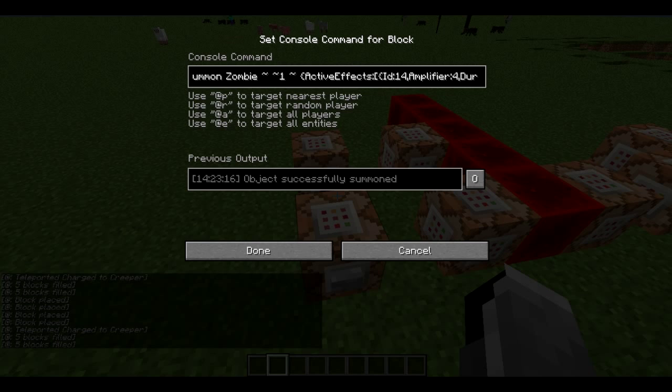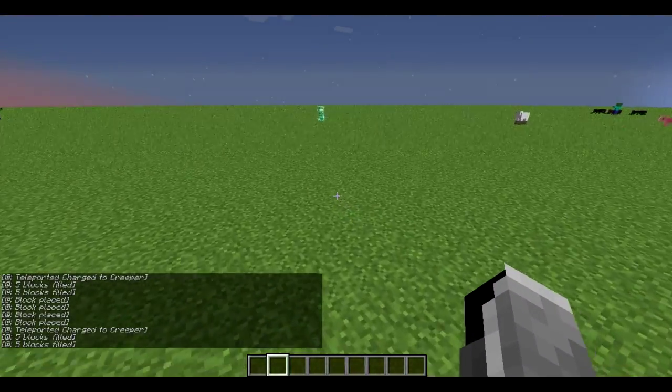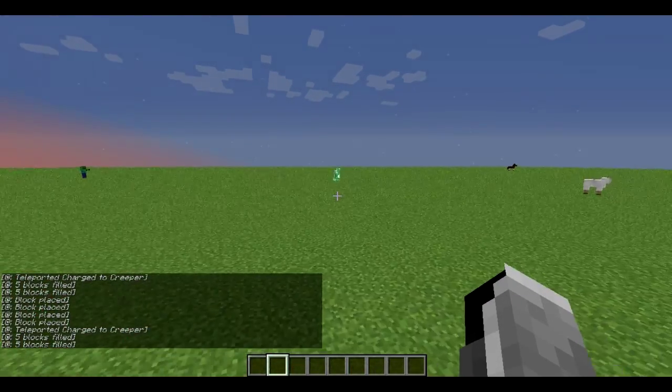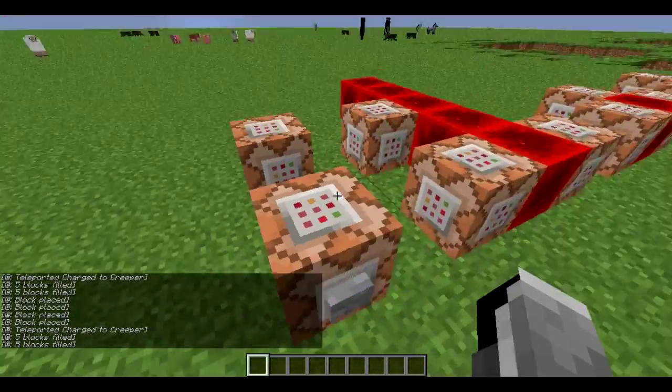Basically, this is summoning a zombie with invisibility and resistance 50 so that he doesn't die really easily. Then there's a custom name creeper so that when you get killed by it, it says you were killed by creeper — because that's just logical. Then this is summoning a creeper which is powered — so that's a charged creeper — it has no AI and it's called 'charged'. The way it's walking is actually because of this clock: it's constantly TPing the creeper named 'charged' to the zombie named 'creeper', so the zombie is attacking you and walking, but it looks like the creeper because the creeper is visible and the zombie is not. Simple as that.